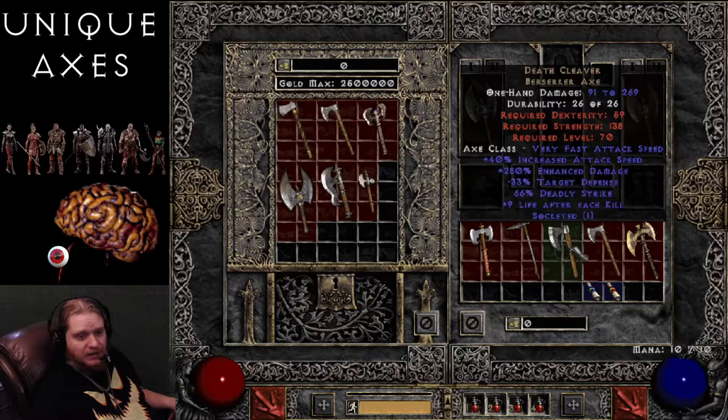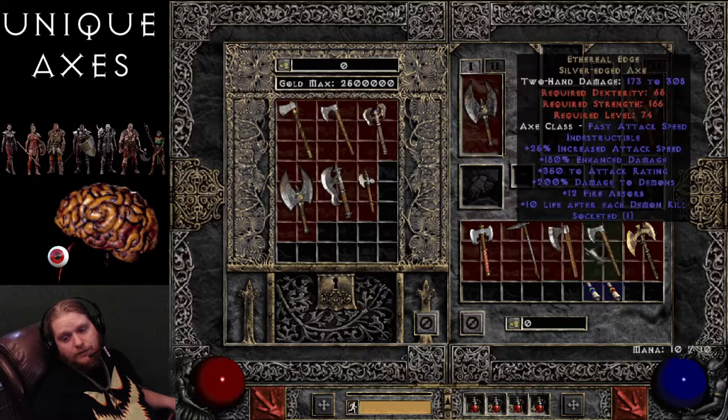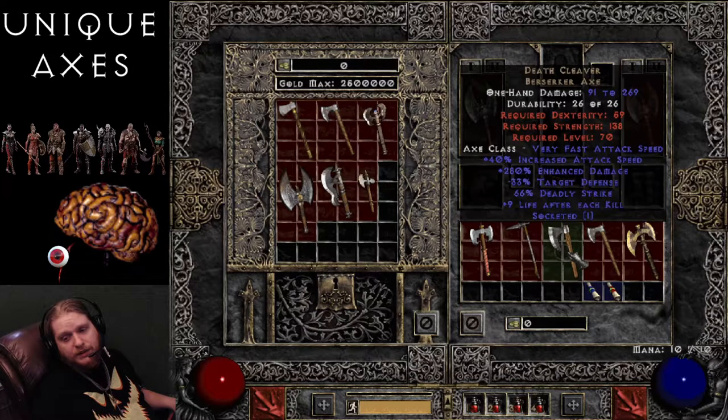Next on the list is the Death Cleaver Berserker Axe — 91 to 269 damage, very fast attack speed, 40% increased attack speed. 280% enhanced damage varying 230 to 280, negative 33% target's defense, 66% chance of Deadly Strike — very nice double damage — plus 9 to life after each kill varying 6 to 9. A very interesting axe, perhaps something you might use on a Zealadin or a Fury Druid. The damage is nice, the attack speed is nice, it has Deadly Strike and negative target's defense. At level 70, you'd hopefully have something better by then.